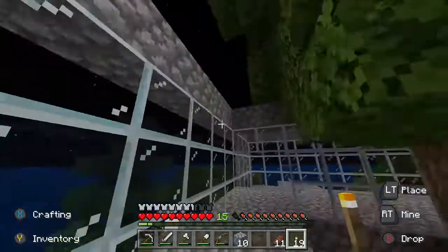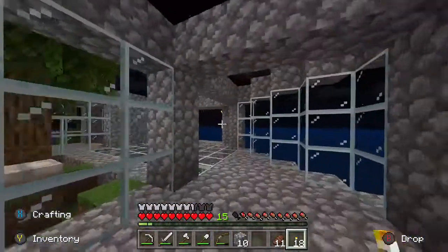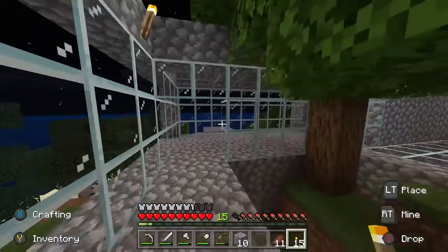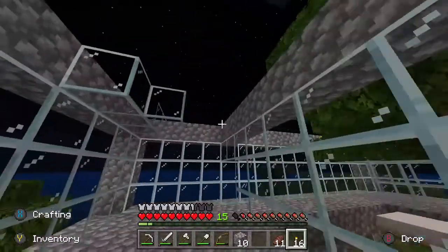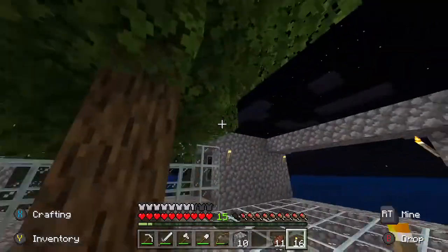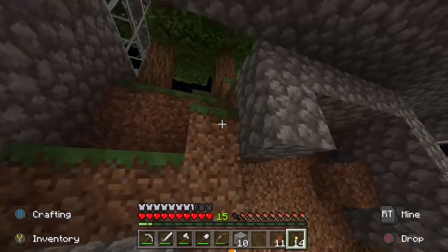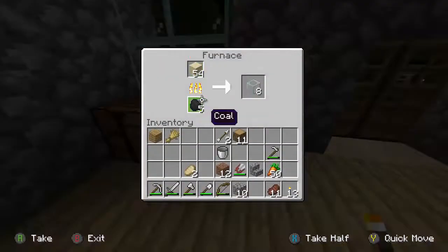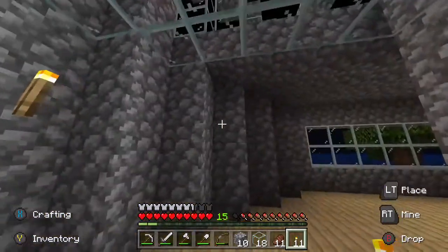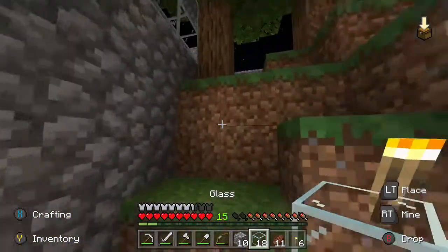This bit is going to be exposed to the outside, so let's get some torches — this bit can have a torch there and there. You can put torches on glass, fair enough, I didn't know that. I don't know what I'm going to do about lights for this glassed section — I might just leave it with no extra lights. I'll put one there in that corner so no mobs spawn. We've got eighteen torches, that should do. Double torches there, beautiful.